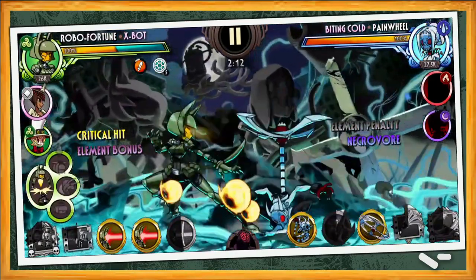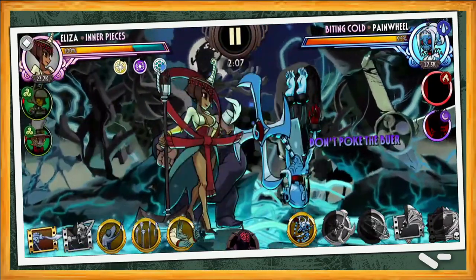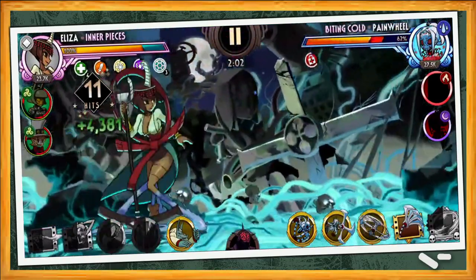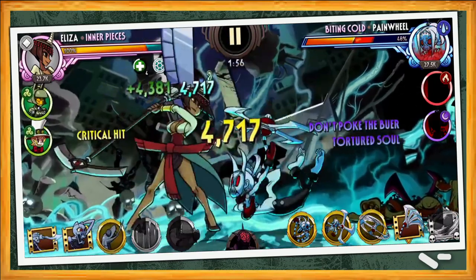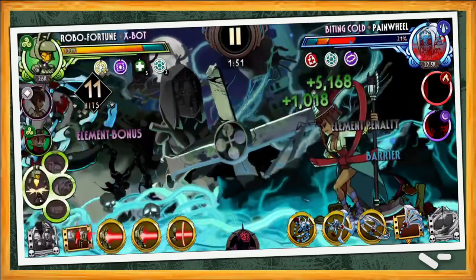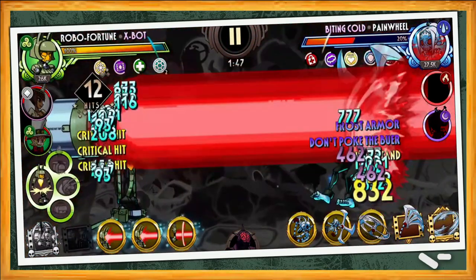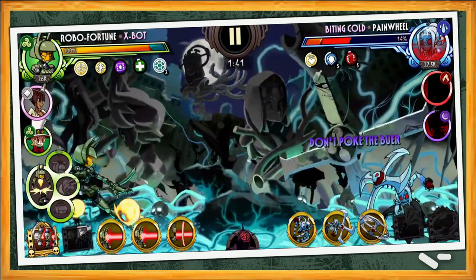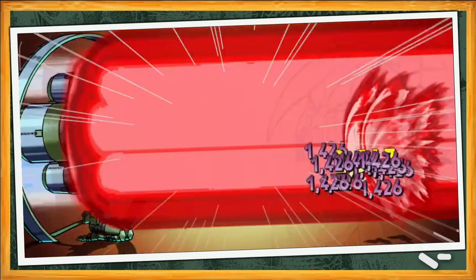Fighting Cold enters dealing some nasty hits on X-Bot but quickly tags out for Inner Pieces to come in and deal some good damage while activating stacks of regen from Blockbusters. We see Inner Pieces using a tagout to reset some combos and then a Command Grab to deal some hits with Blockbusters, with no fear of Reflect Damage thanks to the barriers and regen. Another tagout to reset combos and chip some damage before X-Bot comes back in. X-Bot pokes Fighting Cold to fully charge that Tier 3 Blockbuster, which is activated to chip away Fighting Cold's health before completely removing that Final Stand and securing the win.